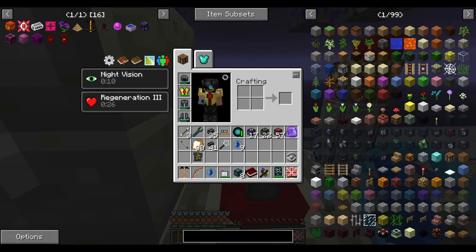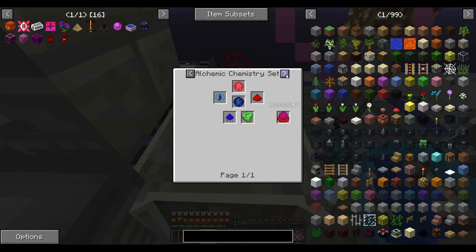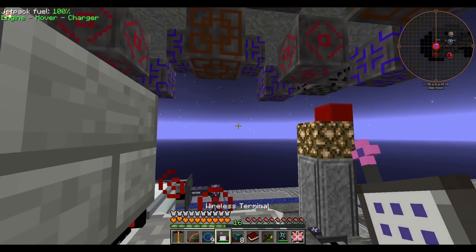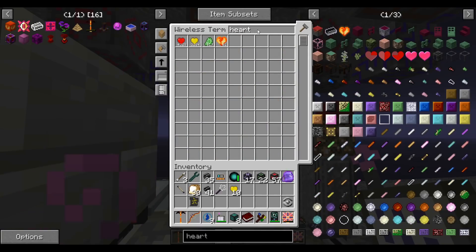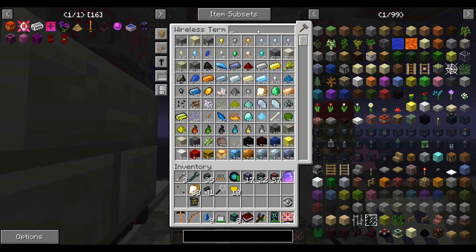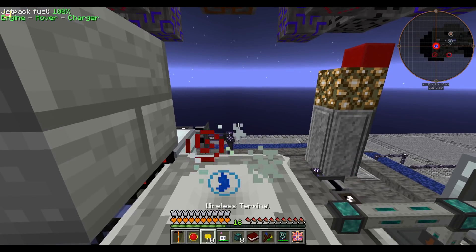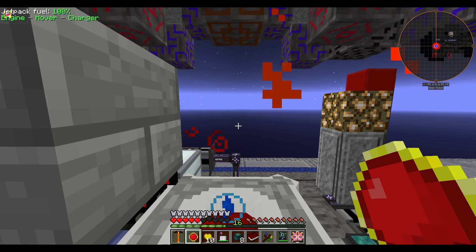In total I scooped up 10 demon blood shards — that should be good enough for now. Let's start turning these into blood orbs. I think it takes 75,000 LP. We can probably craft them in this altar if I augment it, but if I just let it craft on its own it'll drain the altar faster than I can fill it.